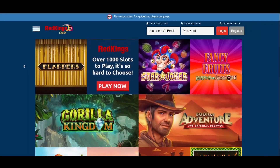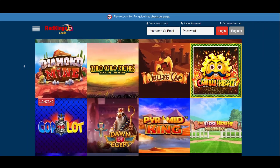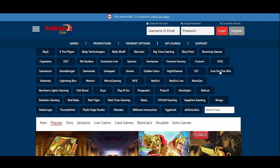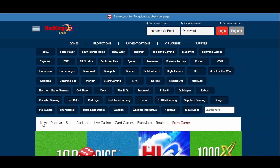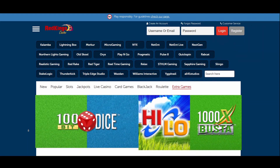Casino Red Kings has had almost 15 years to design an impressive game library, and it holds more than 3,000 games. There are slots — the most numerous category at every casino — jackpot games, card games, roulette, and a live casino game section. Moreover, there are categories featuring the most popular games and new arrivals. Lastly, there are three extra games: 100-bit dice, high-low cards, and 1000x Busta.